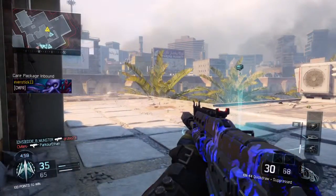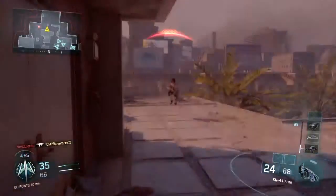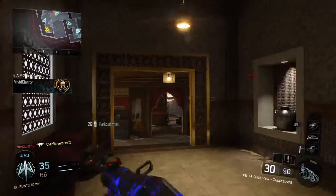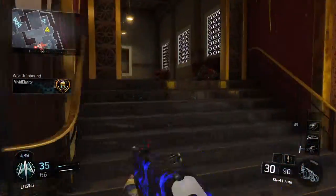TAC count. Care package on my mark. Hostile RAPS deploy ship overhead. Supplies dropped. Exiting AO. Hostile Wraith inbound.